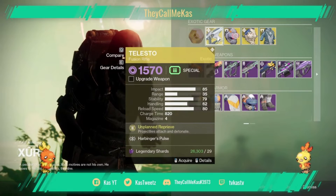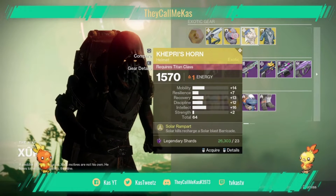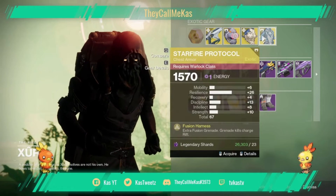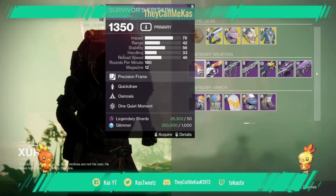Wow, would you look at that — it's a Telesto. We got Knucklehead Radar, high resilience. Freeze Horn bounced out. We got Starfire Protocol, high resilience. Not really picking any of this up. Survivor's Epitaph.